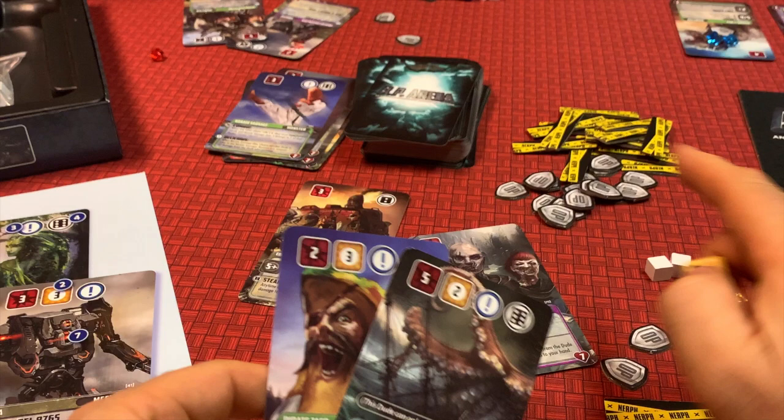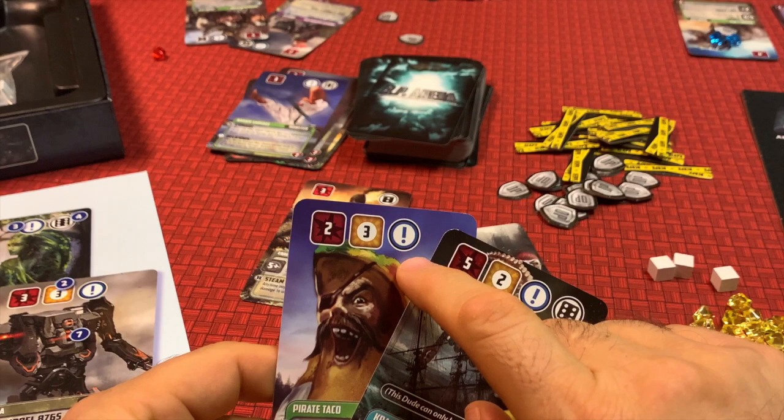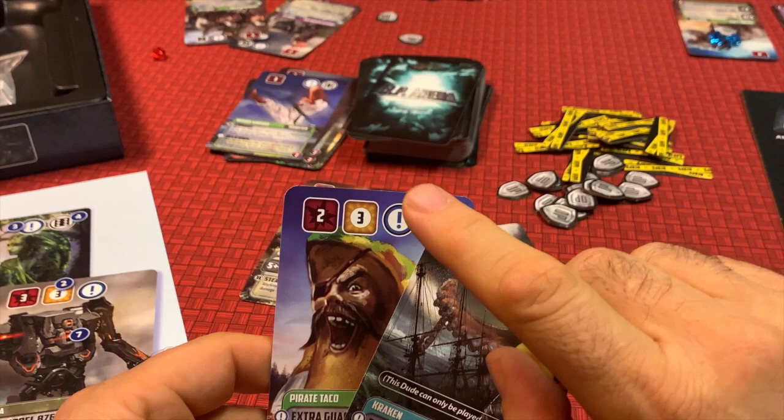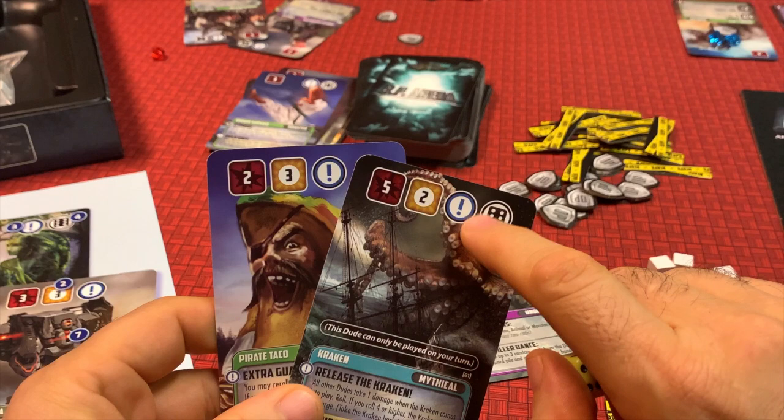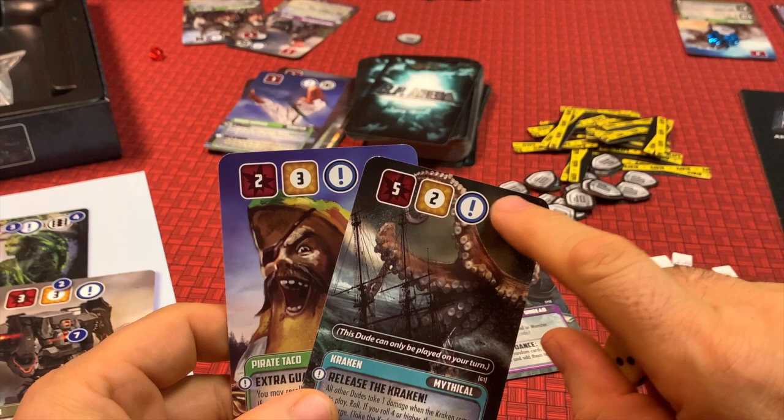Both of these dudes have a blue exclamation point icon on the top, which indicates a persistent ability that's always in effect. If your dude has a die symbol in the top right, that indicates a reactive effect that triggers when any other player rolls that specific number on their power die. Check the bottom of your card for all reactive and persistent effect descriptions.